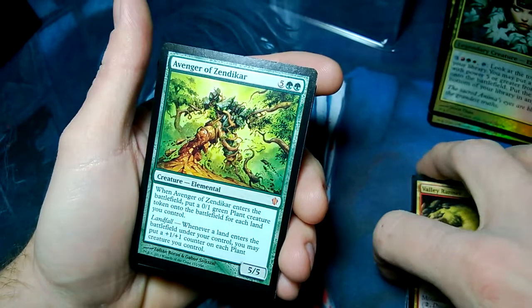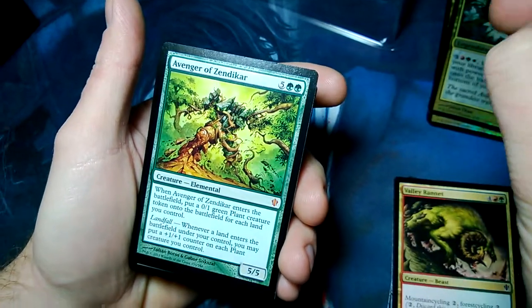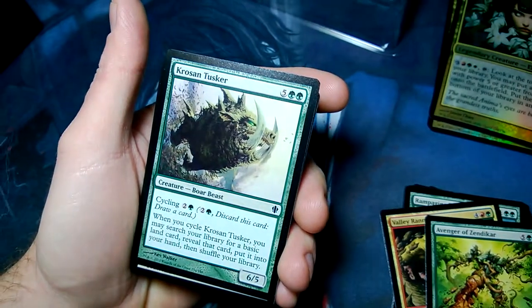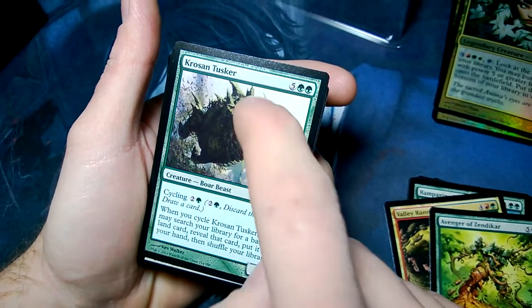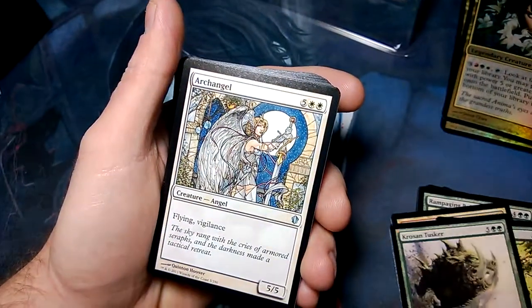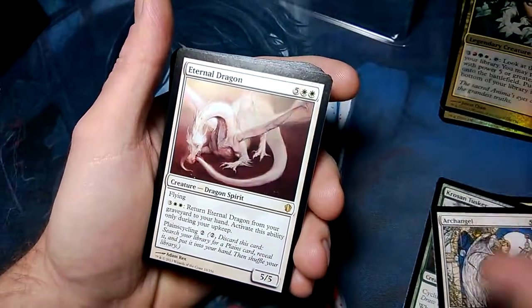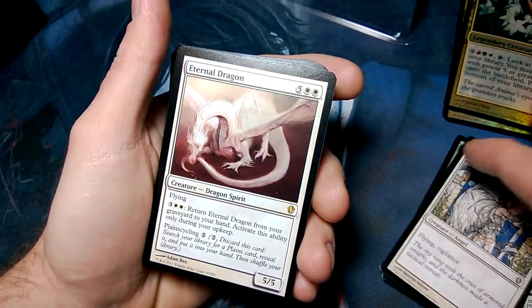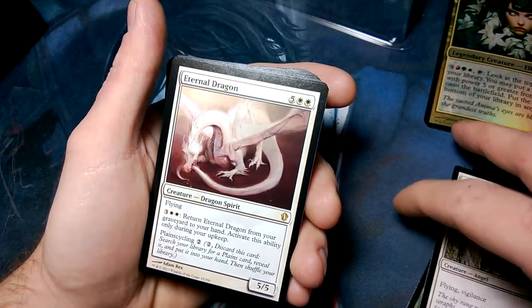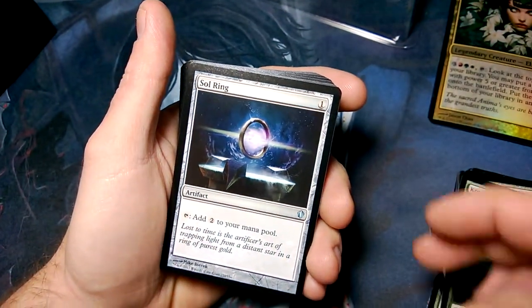I guess it would be a lot of beasts seeing it's green and red centric. Avenger of Zendikar — must have been in Zendikar. There's a Crowned and Tusker — that art looks familiar, similar to the other beasts. Cycles and it's a 6/5. There's an Archangel — pretty old looking art, Flying Vigilance 5/5, just like Serra Angel except a little bigger. Eternal Dragon — pretty cool. Naya Soulbeast. There's a Sol Ring — everyone's favorite.